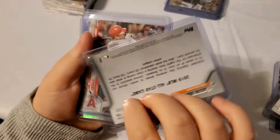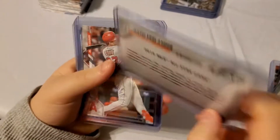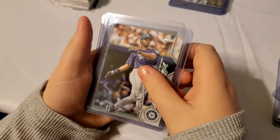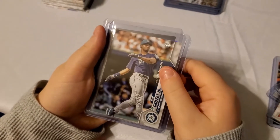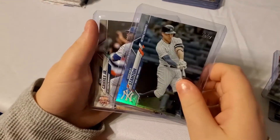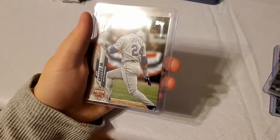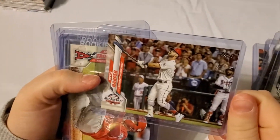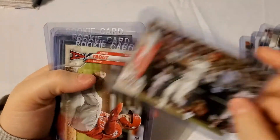I got a Derek Jeter 20 Years of Captain, a Clayton Kershaw, a Justin Verlander Gold out of 2020, a Mike Trout, a Ken Griffey Jr., a Griffey Home Run Derby — that's old school — a Giancarlo Stanton Parallax, which is like a foil, and another Griffey.